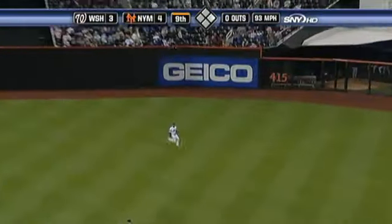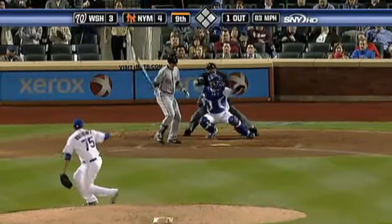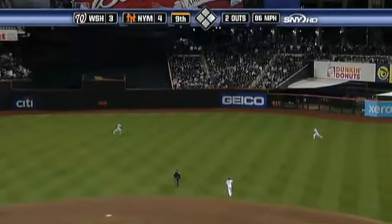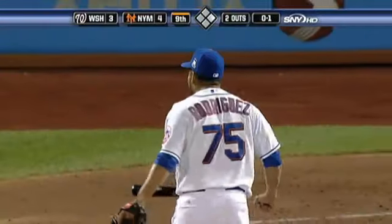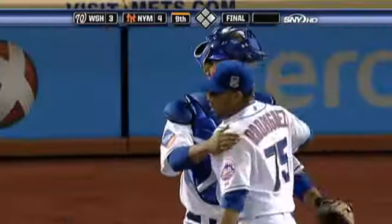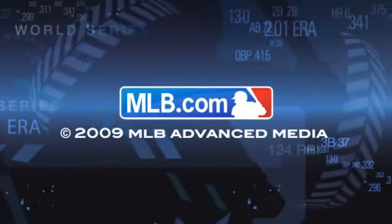Looped into right center field, moving over, Beltran, and he makes the grab. 3-2, breaking ball, he went around, strike three. In the air to right center field. Church and Beltran converge and Beltran puts it away and the ball game is over. Francisco Rodriguez survives the 2-run homer by Flores to save it for Johan Santana.